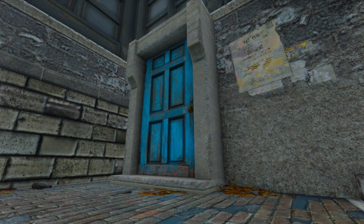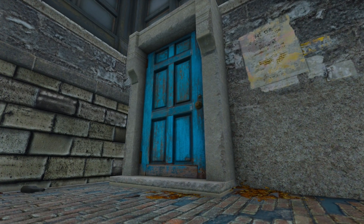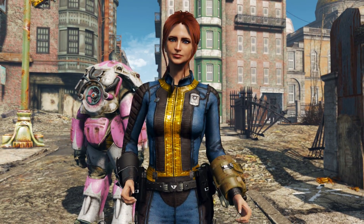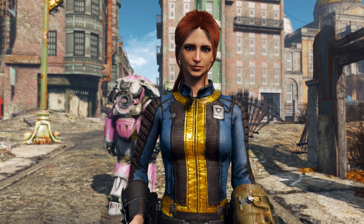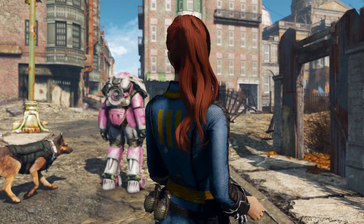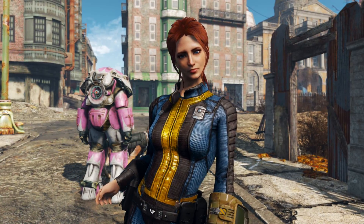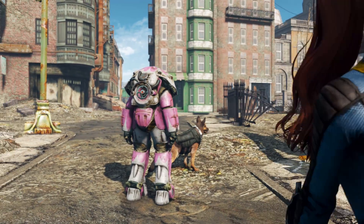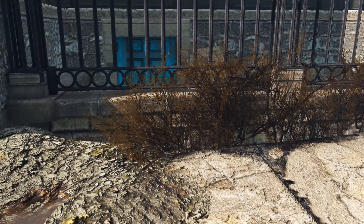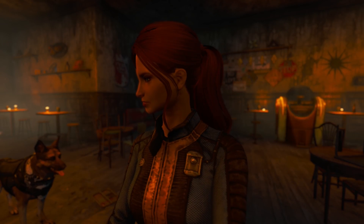The mod we are going to be making is a restored and buildable version of the Prost Bar. The Prost Bar is a location right next to Swan's Pond and it is actually based off the bar from the 70s and 80s sitcom Cheers. I've had a lot of people leave comments saying do a recreation of the bar from Cheers, and I thought that's a really weird scenario, but it actually makes sense because there is an exact recreation of it in Fallout 4, with it being set in Boston and all.